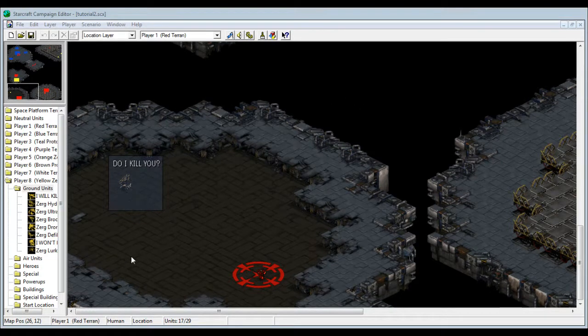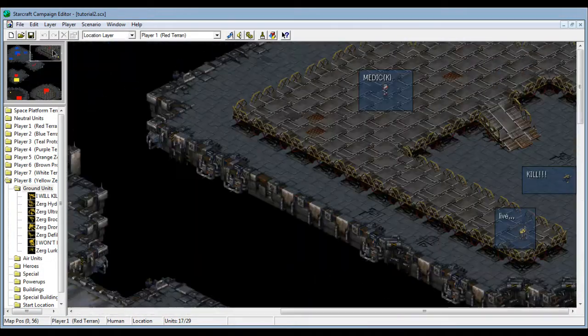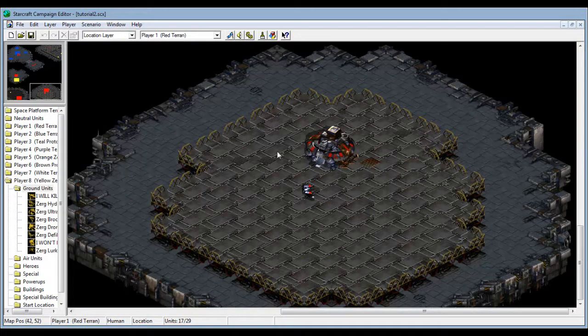DK with a campaign tutorial for Starcraft 1. It's been a while since I did this - I figured I should have gotten to this. Today I'm gonna go over switches. I left off on my previous tutorial map that explains how to have a civilian turn into a ghost, marine, fireball, whatever, and the tech option tree.